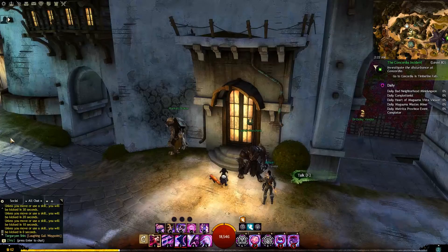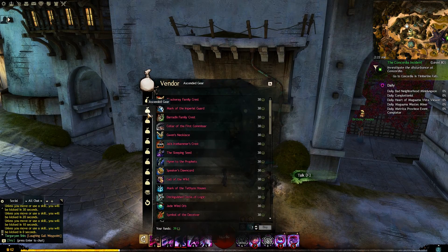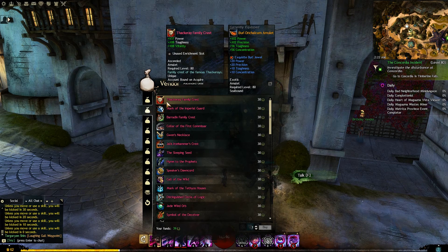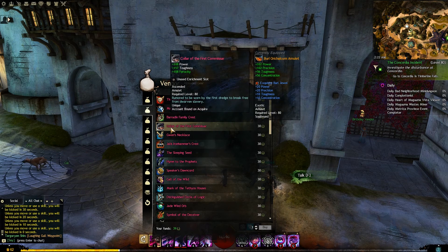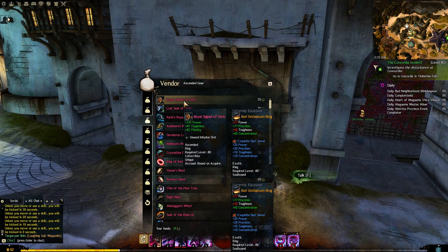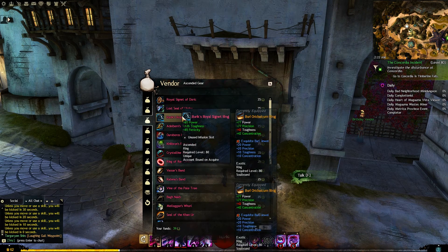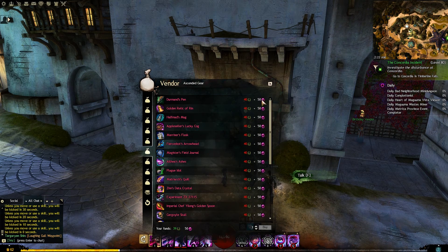Firstly let's focus on mainland Tyria, that is before Heart of Thorns or any of the living world content. You can use laurels combined with other components and gold to purchase your ascended trinkets, but you'll be limited to core Tyria stats. You can buy amulets and rings for just laurels, but if you want some of the accessories you're going to need to include 50 globs of ectoplasm.